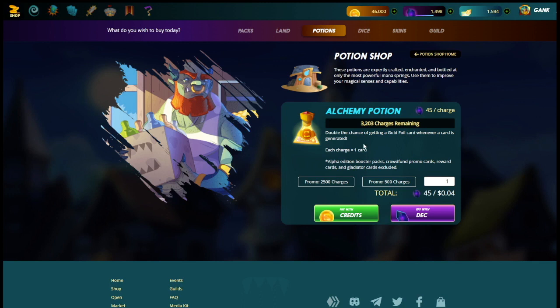To open a pack of five cards using potions for the whole pack, you need five Alchemy potions and five Legendary potions. Now you'll see here that it's showing the total for one potion as 45 DEC, and it's showing that 45 DEC is worth four cents. That's because this is showing DEC at its loose peg of 1,000 DEC equals a dollar.